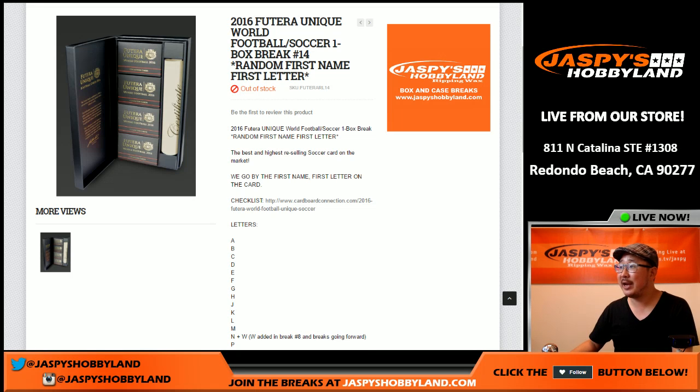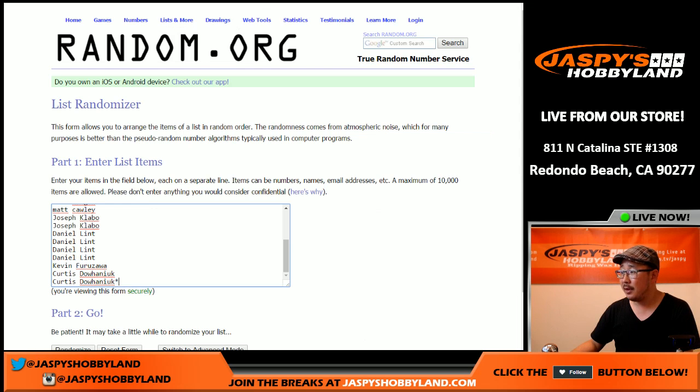Hi everyone, Joe from Jaspi's Hobbyland here. We are about to do another one box random first name letter break of 2016 Futera Unique World Football. This is soccer break number 14 from jaspis hobbyland.com. Look at all of our videos, our Instagram and Twitter at Jaspi's Hobbyland. We've been pulling some really nice stuff and having a boatload of fun with this break. This one sold out very quickly. The next one is already on the website.